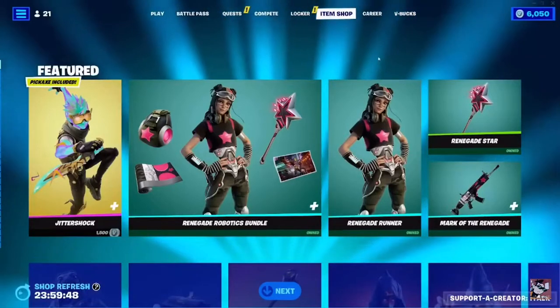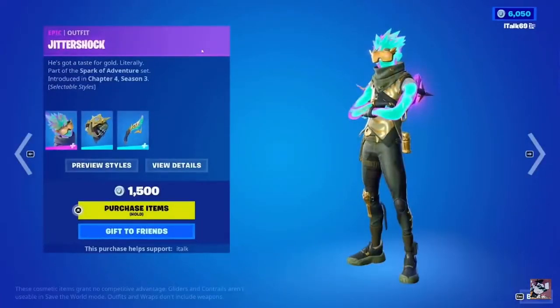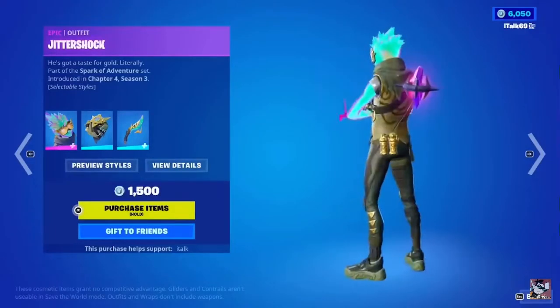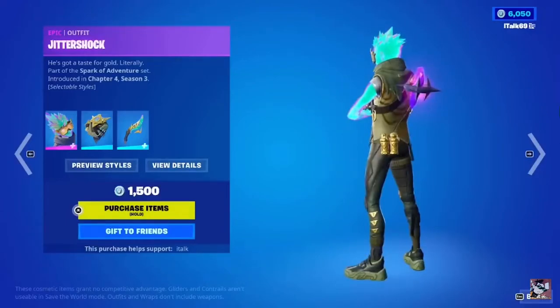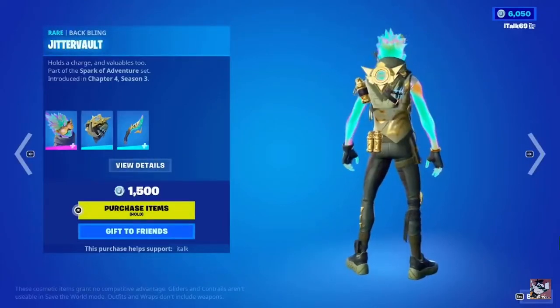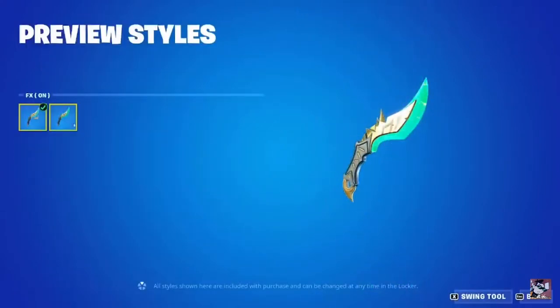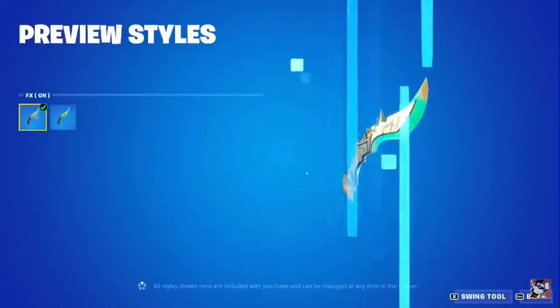Back to back to back days we got brand new skins, which is kind of nuts. Jittershock is their name. I really like this — it's really creative and very interesting. The back bling is the Jitter Vault, it's alright. Then we have the Jolt Carver pickaxe. There is an FX on and off option, so if you don't like the large lightning effect that comes out of it, you don't need to deal with that. Let's see what it sounds like.